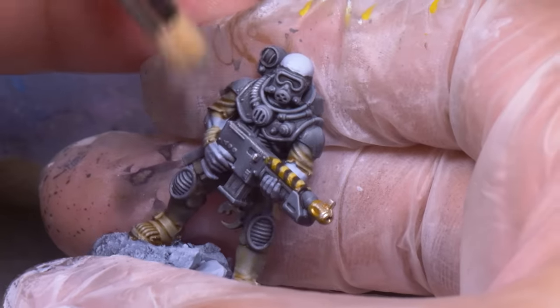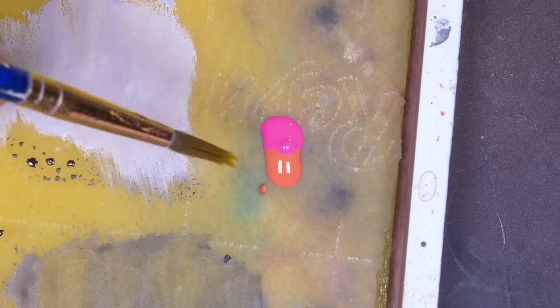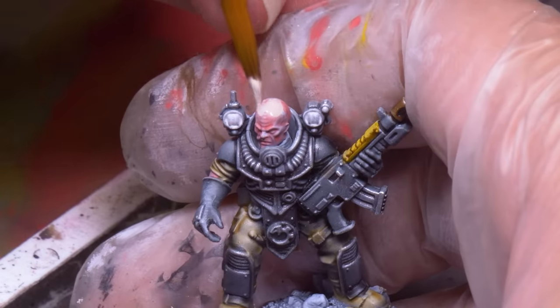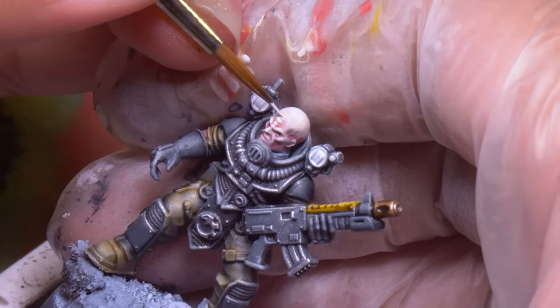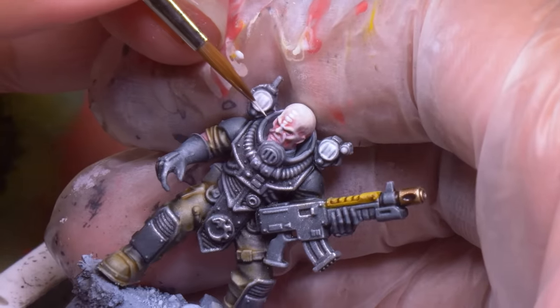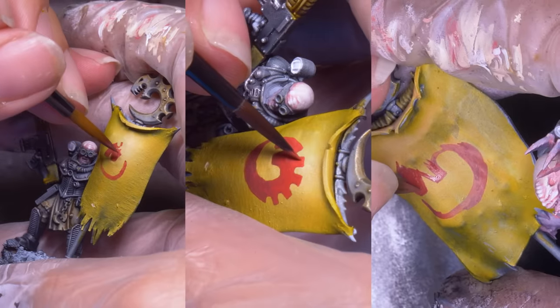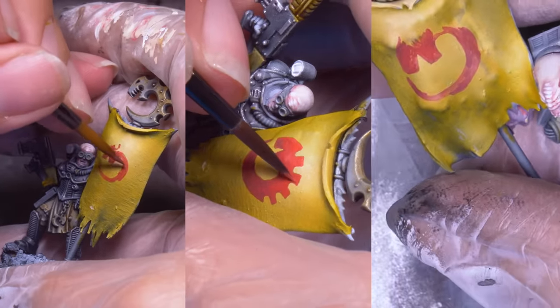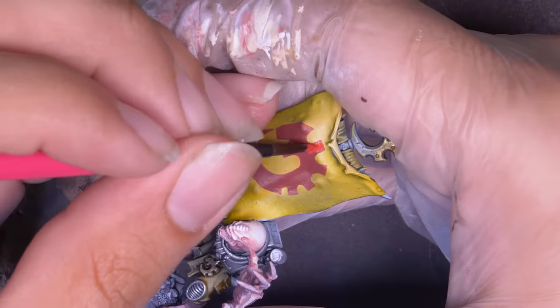Now for the fun part — their weird heads. I mixed beige and magenta together and base coated all their bald heads, highlighting up through tan and then to pure white. Because I finished the bodies so fast, I spent a little extra time getting their heads to really pop. Games Workshop doesn't have a Genestealer Cult transfer sheet, so I had to freehand the cult symbol — but it was nice and easy on my simple green stuff banners.